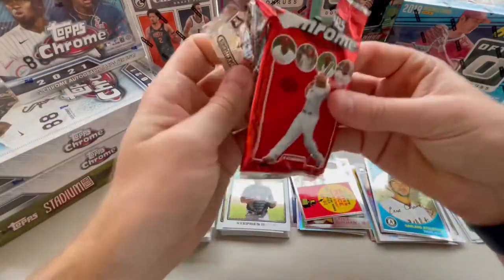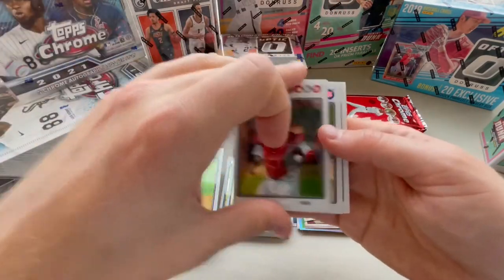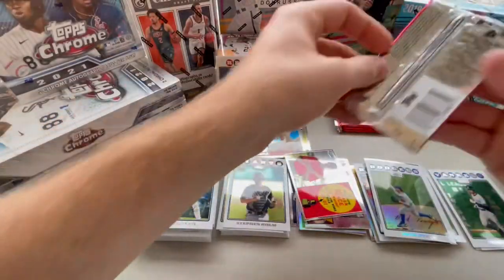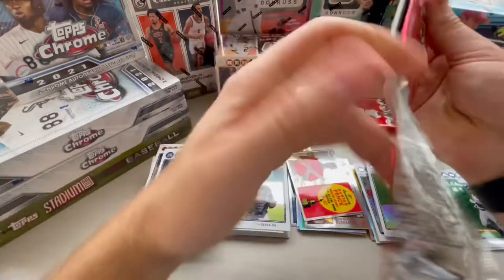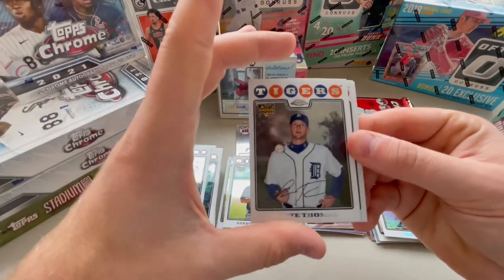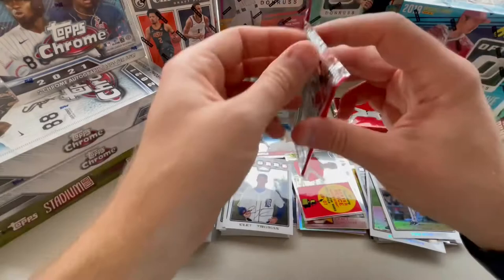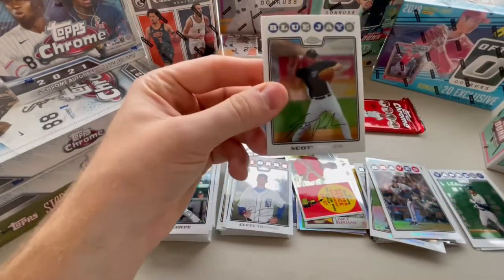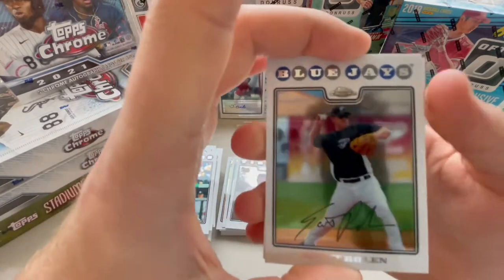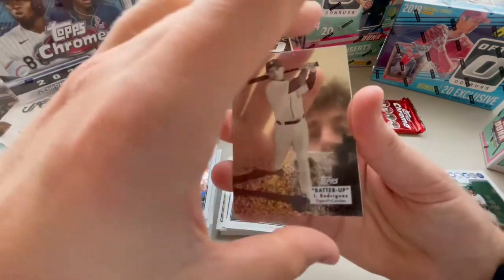Five more packs. Reds - Homer Bailey. Brad Penny refractor. And a Billy Butler. Michael Young. Clint Thomas. Tim Hudson refractor. Brad Hopp. Three more packs. Scott Rolen - Blue Jays, after a long career with the Cardinals and the Phillies. Carlos Ruiz. Batter Up - Pudge. Another one of those throwback cards, 1934 Batter Up.